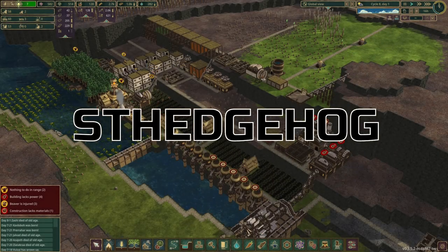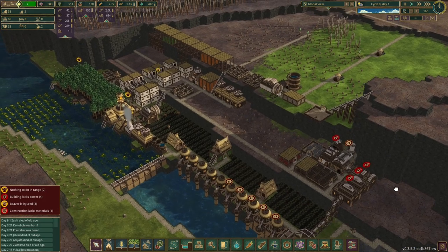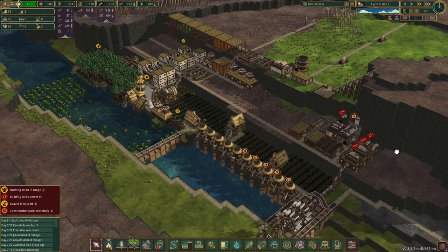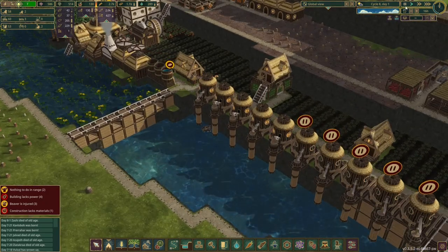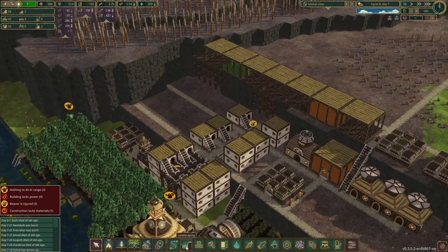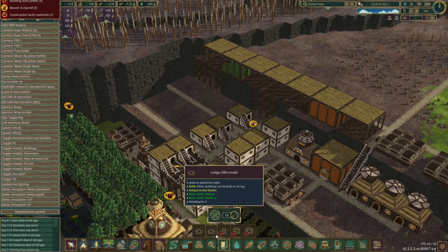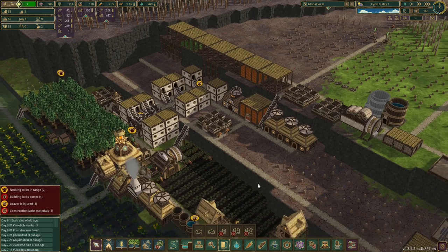Good evening and welcome back to Timberborn, here with our 3x3 playthrough. Something has become very apparent and that is water. We've just finished a drought so I should pause the game and put the houses in. Shift Alt and Z — click on the houses, click on the lodges and we want the mirrored lodges. One, two, three. There you go, three more houses.